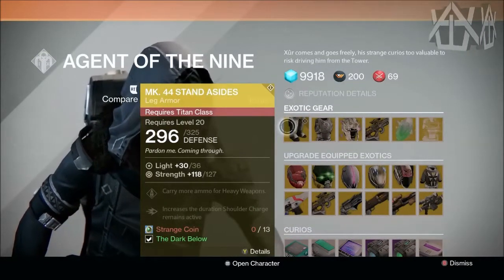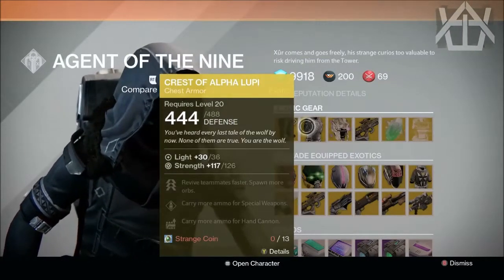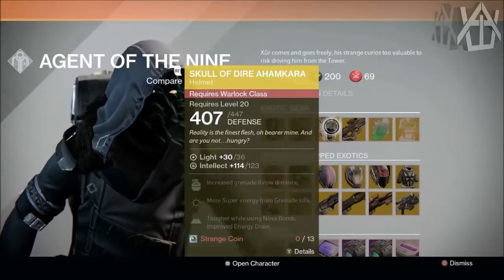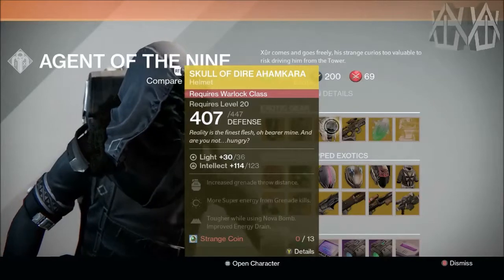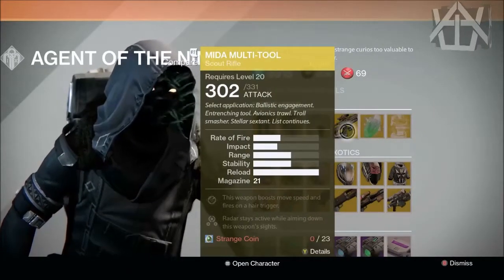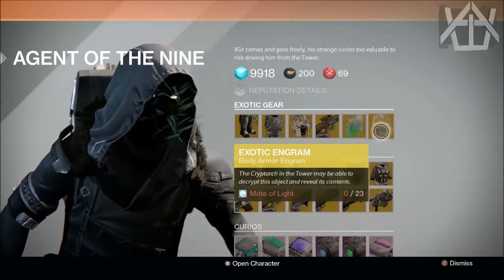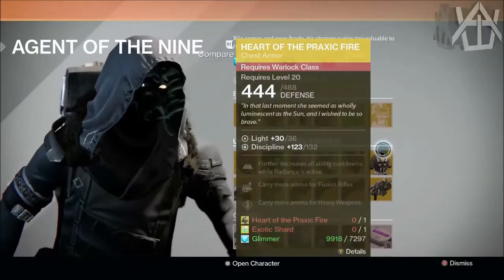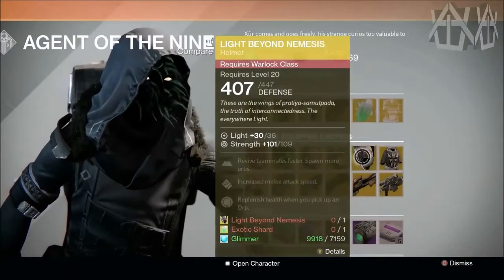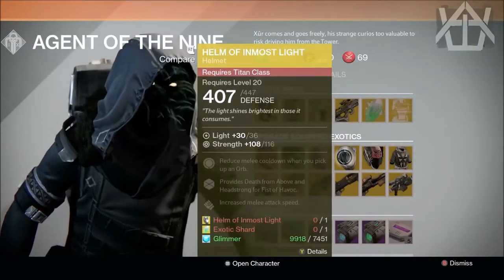Xur has the MK 44 Stand-Asides for the Titan, the Chest of Alpha Lupi for the Hunter, the Skull of Dire Ahamkara for the Warlock, the Mida Multi-Tool, an exotic shard, and the exotic engram this week is a chest engram.